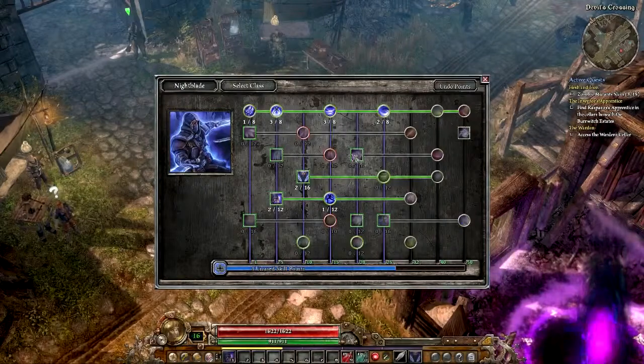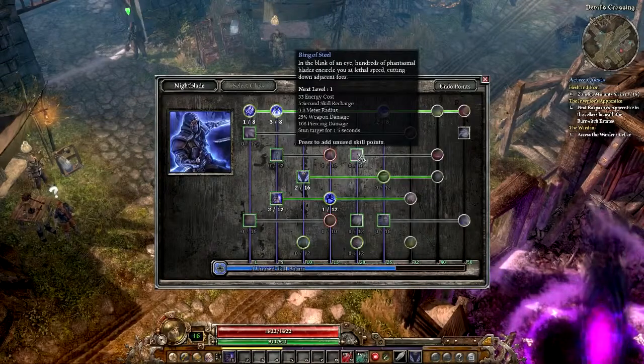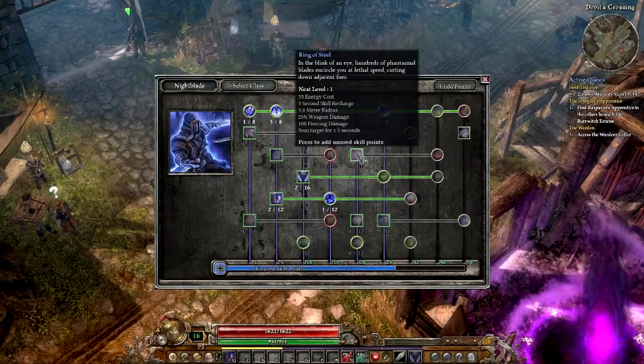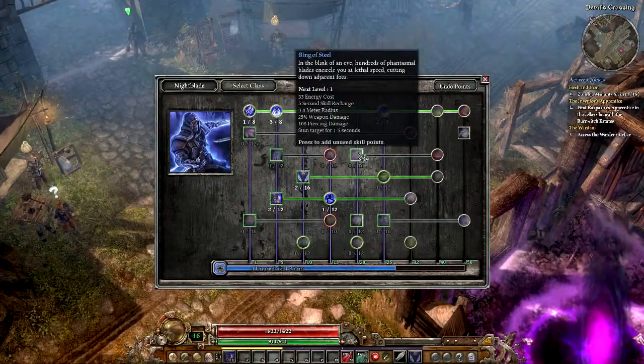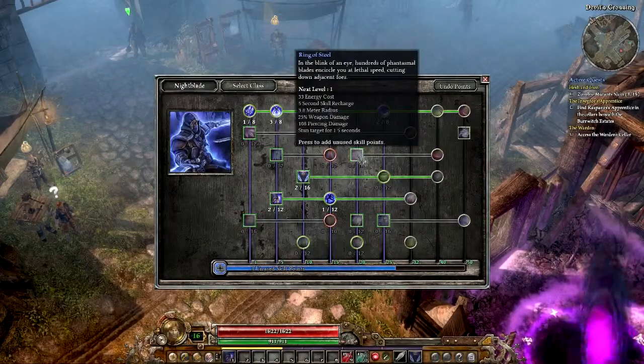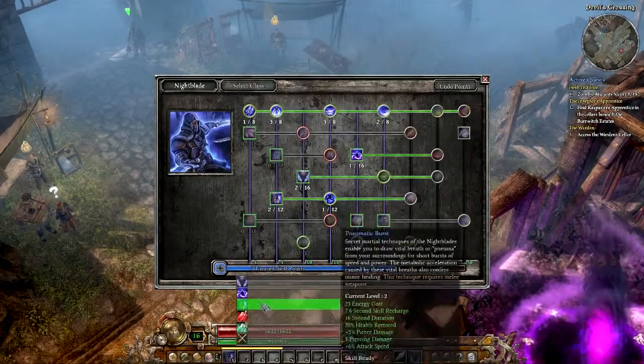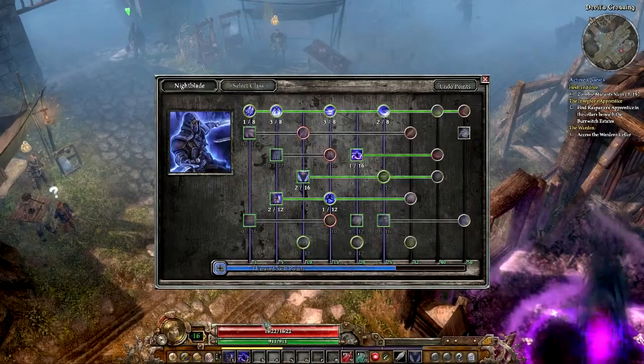I was actually going to try Ring of Steel. 33 energy cost and 5 second recharge. What it does is 25% of your weapon damage as well as 108 piercing damage and stuns the target for 1.5 seconds. Basically it seems to surround us and acts as another protective barrier. So we're going to give that a try - it sounds like it's going to be a pretty cool skill.